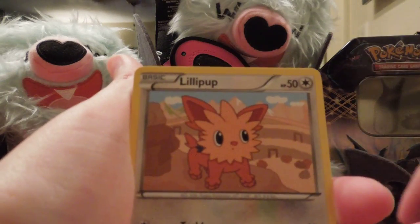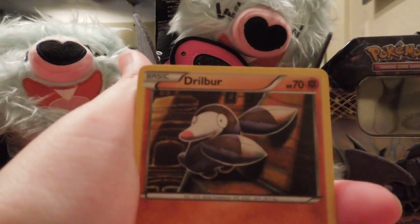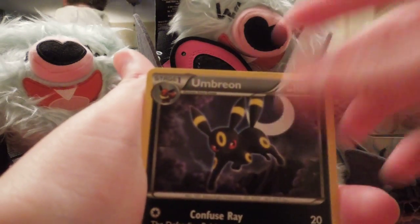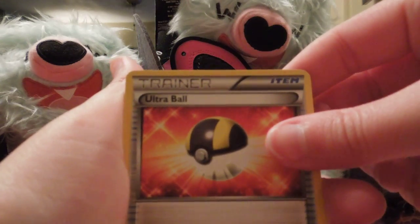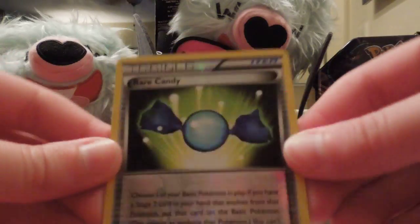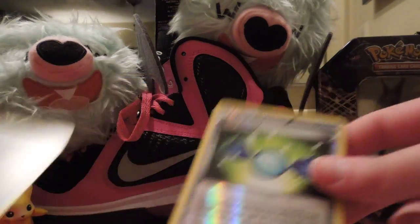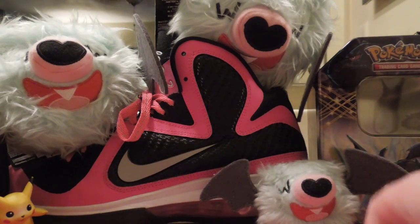Zora, Lillipup, Torchic, Eevee, Drillbur, Umbreon, Enhanced Hammer, Ultra Ball, Rare Candy — that's really nice, holo Rare Candy. And Swanna. Guess you can't have enough Swannas.